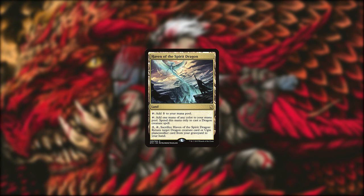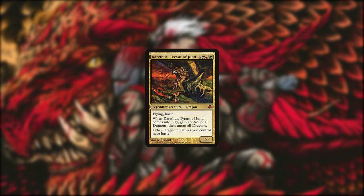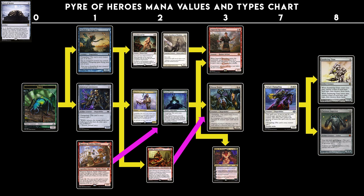Haven of the Spirit Dragon cares about dragons and can rebuy important changeling combo pieces like Moth Dust and Automaton. Magda is a dwarf that cares about other dwarves and dragons. Grist is an insect while Imperial Recruiter is a human. Karthus gains control of, untaps, and gives haste to dragons. Pyre of Heroes cares about the type of creature you sacrifice with it and the type you can tutor for with it. Here's a graph showing all the Pyre lines.